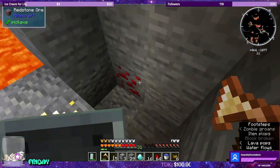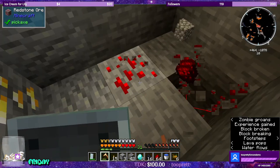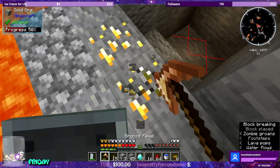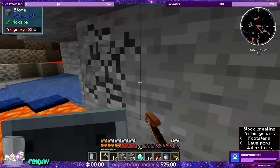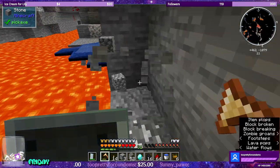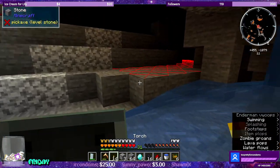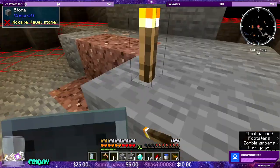We got redstone! I really love to find another one of those mega deposits. I'm pretty sure zinc is not the only mega deposit we can find. If we can find something like emeralds, that would be sick, because then I could buy whatever I want from wandering traders.